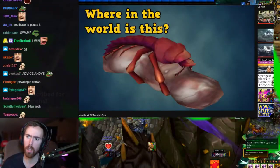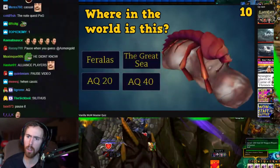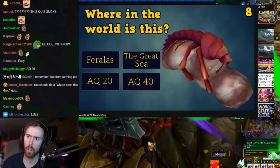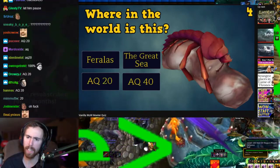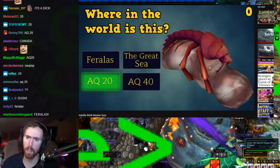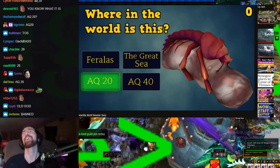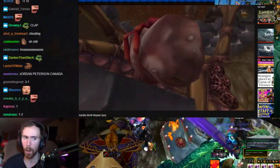Where is this lobster-looking thing located? Is it in Feralas, the Great Sea, AQ20, or AQ40? What the hell is that — a termite? It's in AQ20, near the boss — the Gorger. And I still don't have a clue what the hell it is, but it does have a really cool animation.